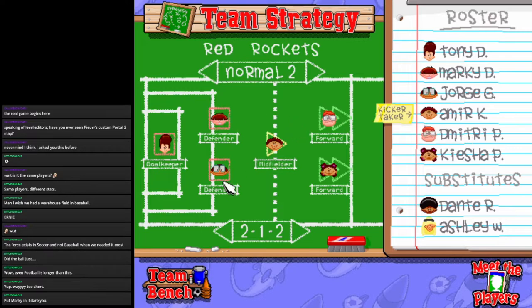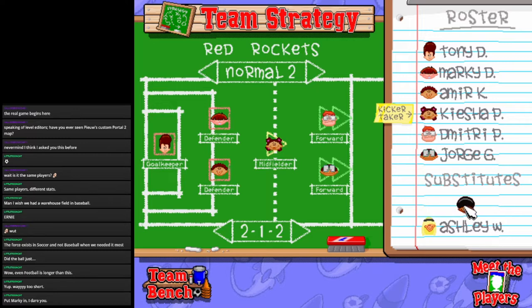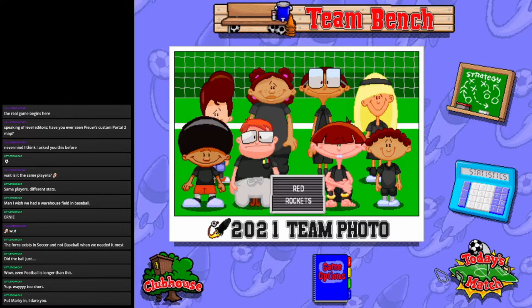Dimitri and Jorge, you're gonna be my forwards. Marky, you can hold down the fort with Master Tony — you're gonna be our goalkeeper, at least for now. Let's start!